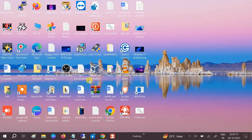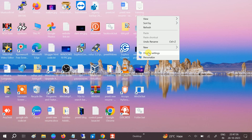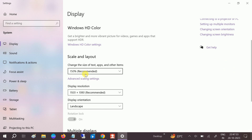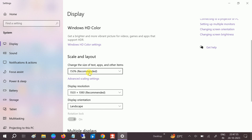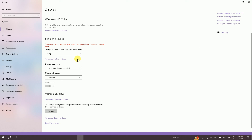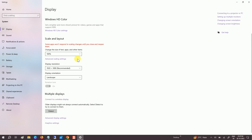If the issue is still not solved, some games run at 100% display resolution scaling. Right-click the desktop and go to Display Settings. Scroll down — you may see it is set to 150%, but change it to 100% and see if that fixes the issue.